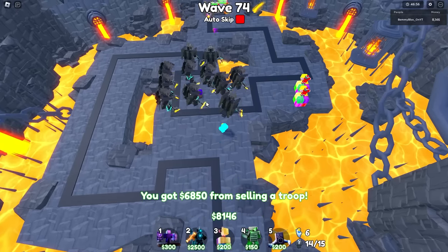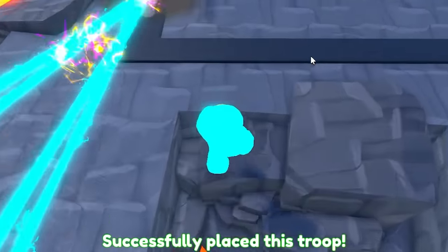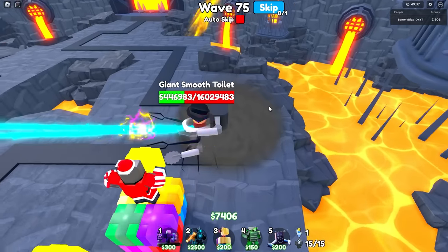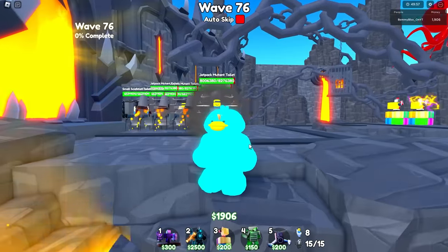I gotta start selling the Santas, which depresses me, to place another. Still fitting him within DJ Man's range — right there. Wave 74 was easier than 73, I don't get it. First guy making it around this corner on wave 75 — though the other guy skull-emoji'd my Santa. Wave 76.